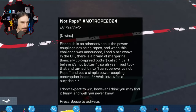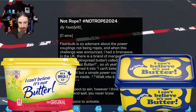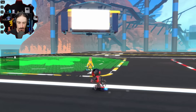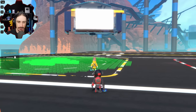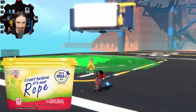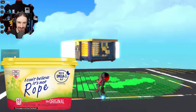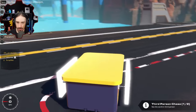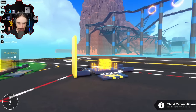Flashbulb is so adamant about power couplings not being rope. In the UK there's a brand of margarine called 'I Can't Believe It's Not Butter,' and they turned it into 'I Can't Believe It's Not Rope.' Fun fact — the meme was actually going around on our internal communications channel too; someone photoshopped it. He even wrote it on the side.